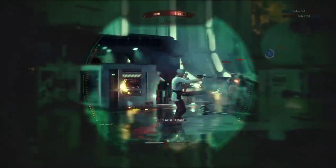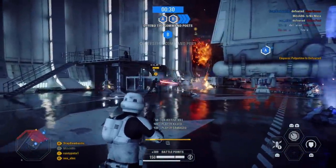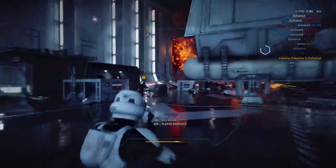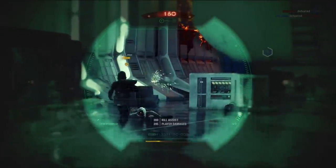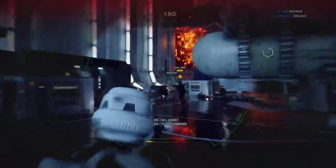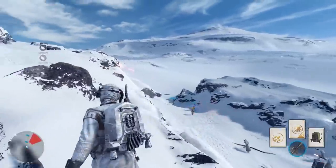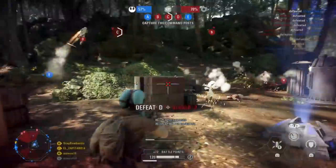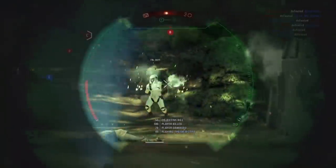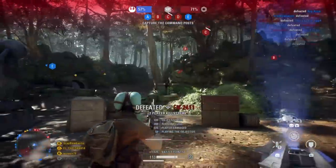With the burst fire attachment, the A280 CFE is much more suited to mid-range combat and even works well using hipfire at close range. Which leads me again to assess the map design of Battlefront 2. Like I talked about in my previous specialist video, Battlefront 2's maps are primarily focused on mid-to-close-range combat, as opposed to Battlefront 1 which was focused on mid-to-long range. So in many ways, the A280 CFE is the perfect Battlefront 2 weapon, and the burst mode was specifically designed to excel in this game.